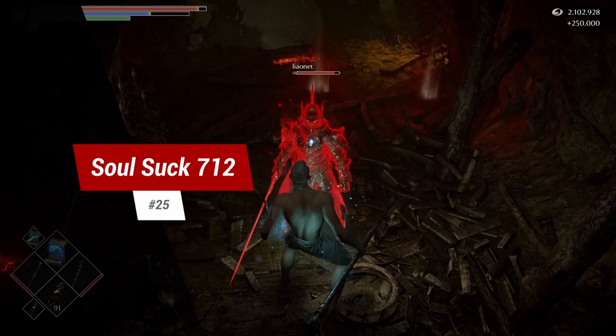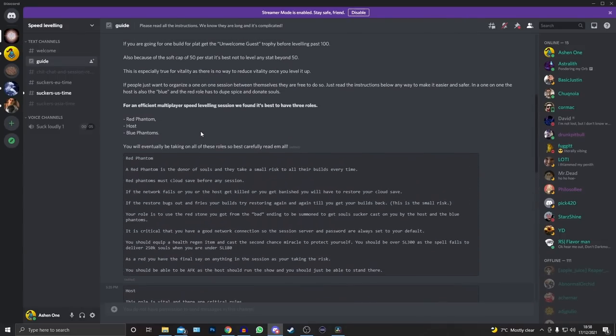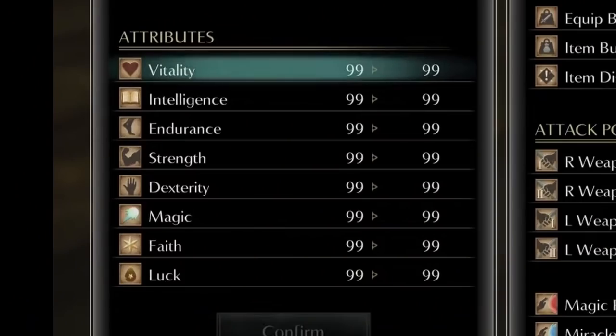Tip 25: soul sucking to max level. Head over to my friend LiaoNet's Discord speed-levelling server where you can soul suck your way to the max level of 712 in a matter of hours.